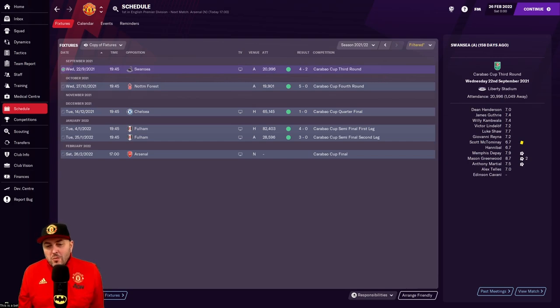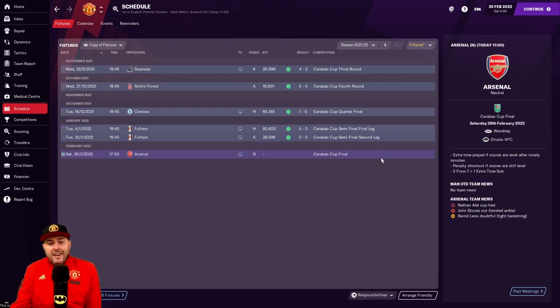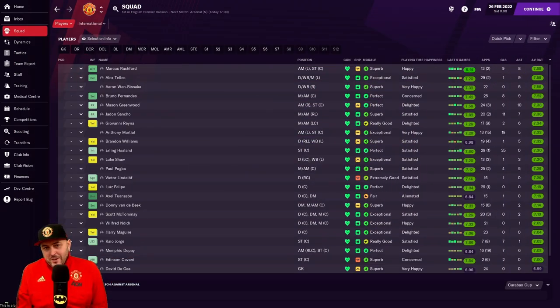We're back at Wembley - I didn't intend to go for this cup but if you get to the final, go for it. I've beaten every team apart from in the Chelsea game where De Gea was injured, so Williams sneaked in. We've beaten Fulham over two legs and now we've got Arsenal in the final. Arteta's still their manager and he's pretty good on here. They signed Donnarumma on a free - apparently you can get him on a free.